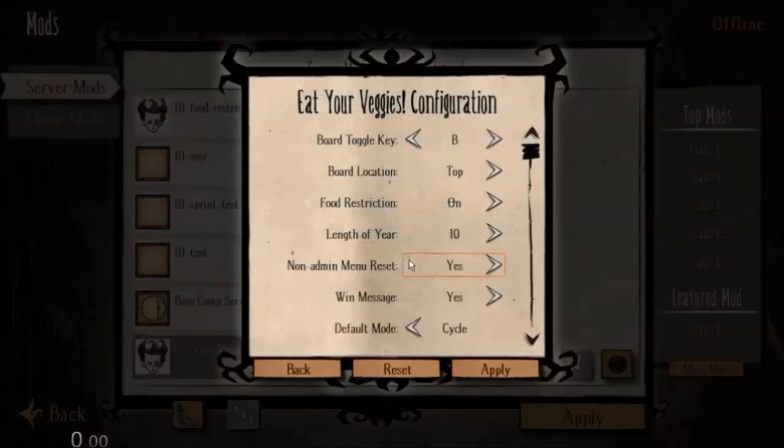Also, in the mod config, you can set the game mode, menu type, and the included items that people on your server will get by default.